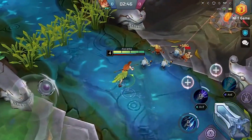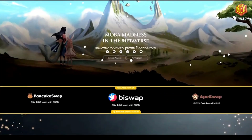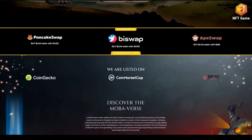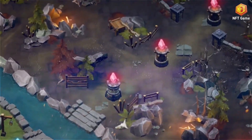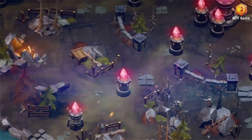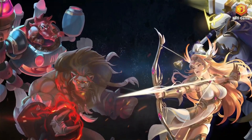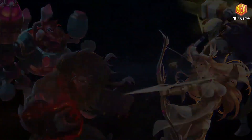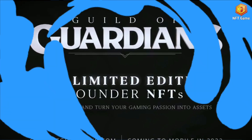There are nine rarities: basic, epic, elemental, champion, legendary, mythical, events/seasonal, genesis, and immortal. Players can enhance their characters' abilities and powers by equipping runes, equipment, and inner spirits. Runes can be found across the map and give players either a passive attribute boost or a skill boost.